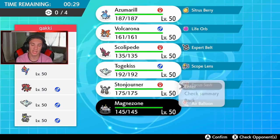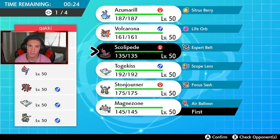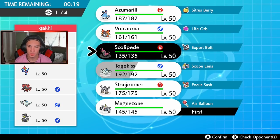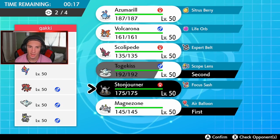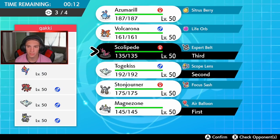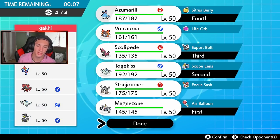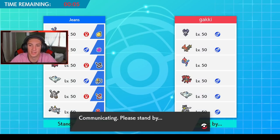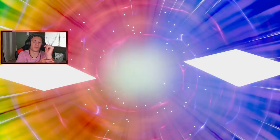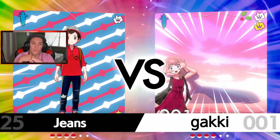I'm thinking Magnezone — just get Magnezone off the rip, it does work with that Electric type. We're going to go Magnezone, probably going to Fake Out. We'll go Azumarill as well — Azumarill could be pretty good. Let's go Togekiss, then I want to bring Scolipede — I feel like Scolipede is just an absolute beast. He has Talonflame, Incineroar, and Urshifu as well.